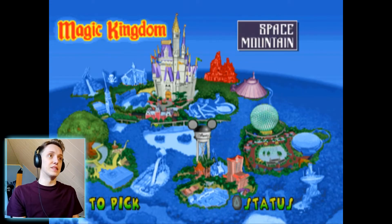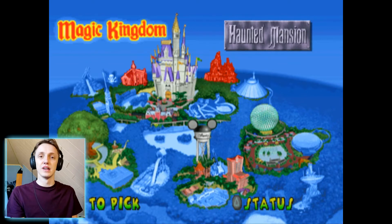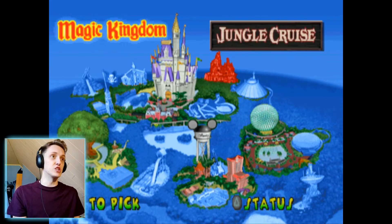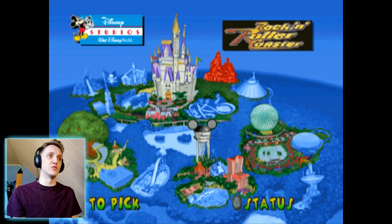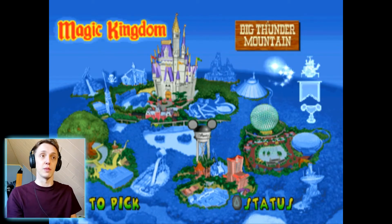Look at all these tracks — we're basically racing all over Disney World. That's insane. We got Big Thunder Mountain, Speedway, Jungle Cruise, Pirates of the Caribbean, Splash Mountain. These are basically themed around actual events happening in Disney World. This is really cool. We'll just start with the first one — Big Thunder Mountain.